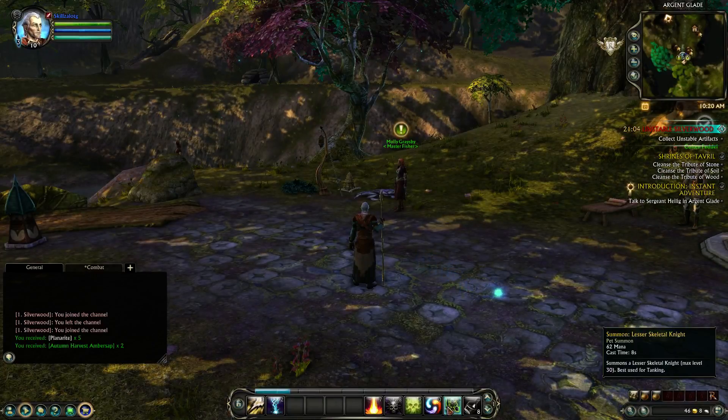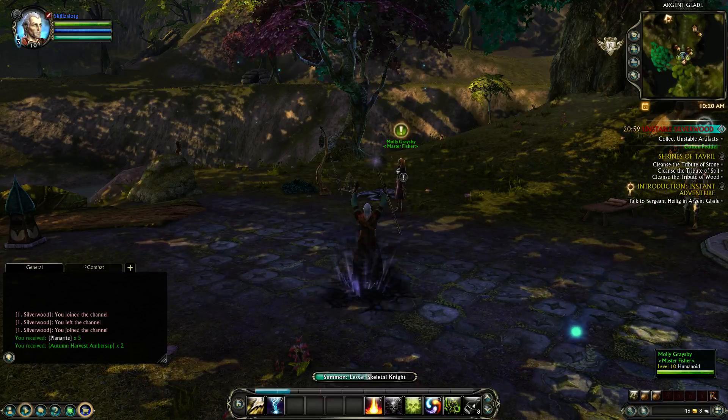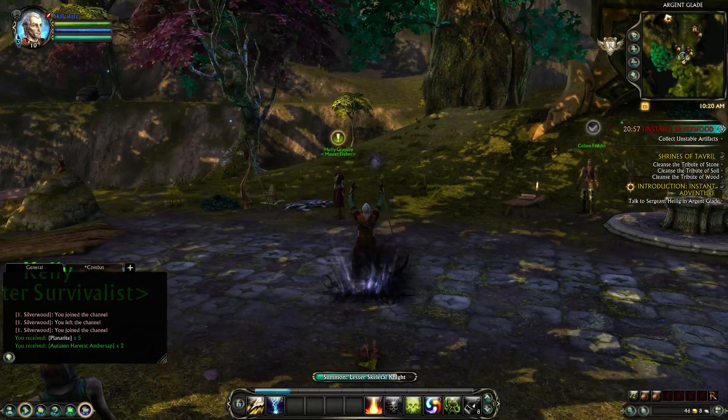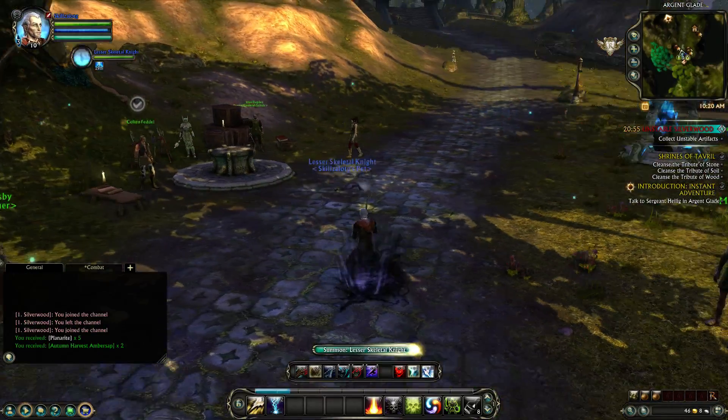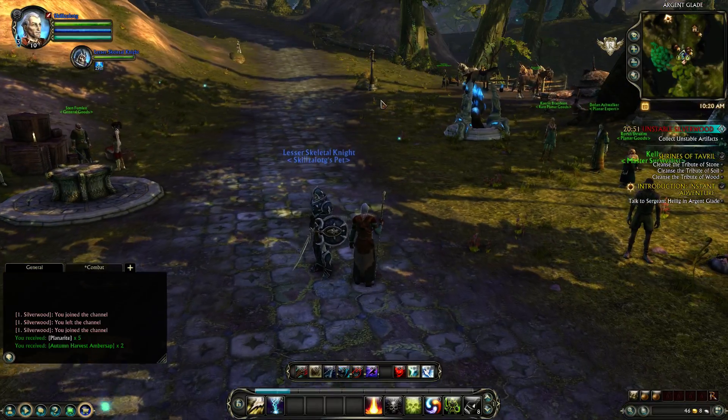First off, let's summon our Lesser Skeletal Knight pet, which is now our tanking pet. We are no longer reduced to just having a DPS pet, so now we actually have a tank. There we go.